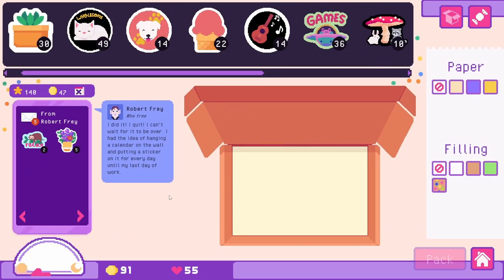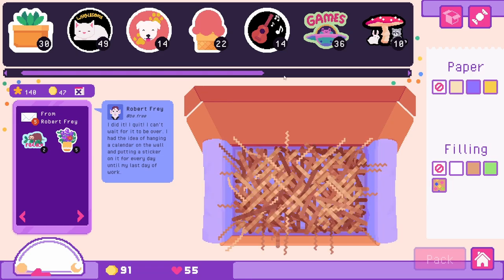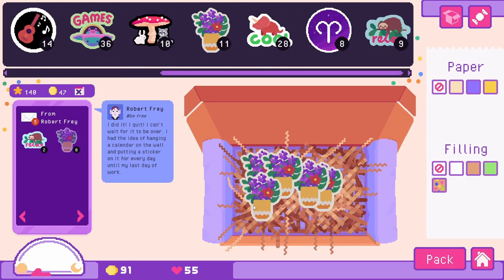Let's be more frugal this time. Robert — what did Robert do? 'I did it. I quit. I can't wait for it to be over. I had the idea of hanging a calendar on the wall and putting a sticker on it for every day until my last day of work.' He really wanted to quit — he did it! Well, congratulations, Robert — he quit his job!